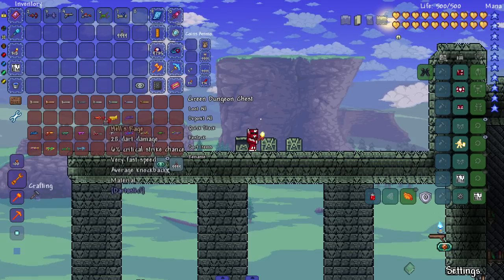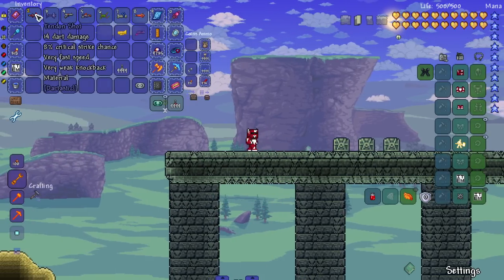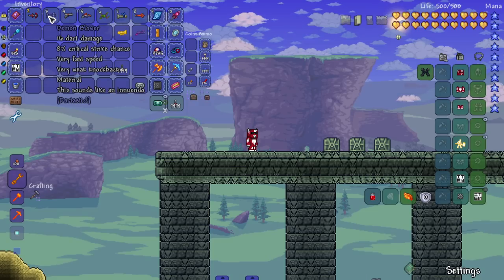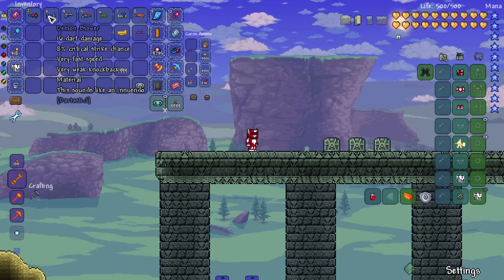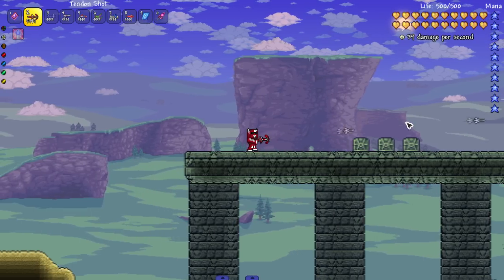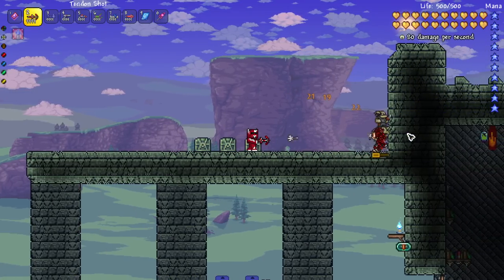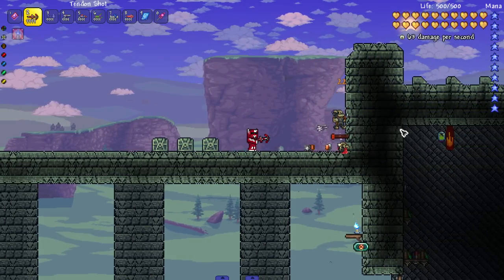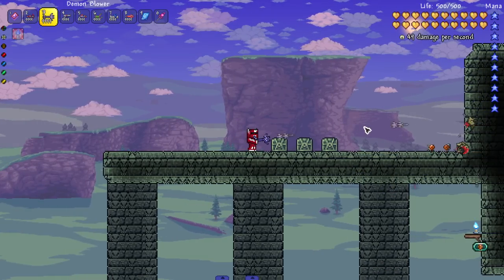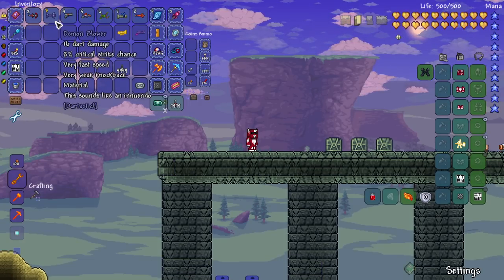Let's start getting our hands on the more unique ones. These are the pre-hardmode ones. Starting with the crimson and corruption versions — we got the demon blower. I don't like that name, sounds like an innuendo. And then we got the tendon shot — really fast, I like it. Let's bring in some enemies and start shooting darts. The demon blower seems a little slower but does more damage, interesting that the corruption one does more damage than the crimson one.